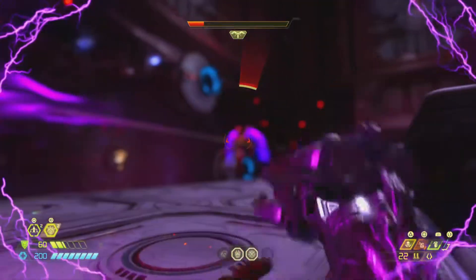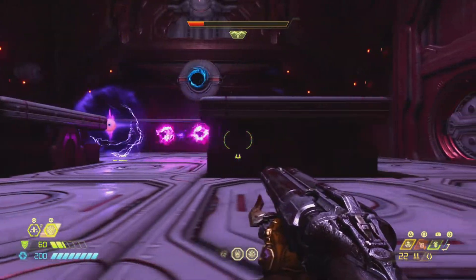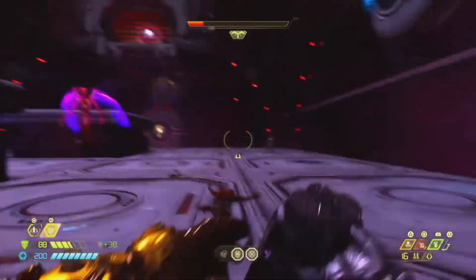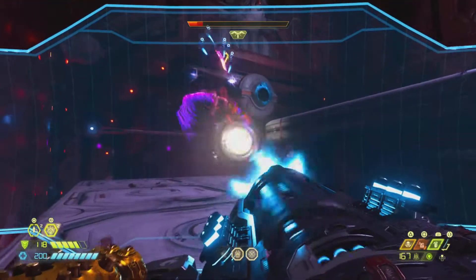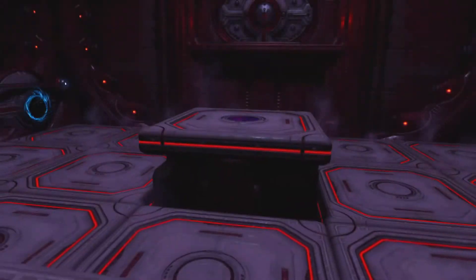Right there is his AOE attack — you get too close, just keep your distance. Phase 1 is very easy; you should be fine. As I walk into the eyeball with a smooth brain. So at the end of Phase 1, he'll drop a bunch of ammo and health and you'll enter Phase 2.